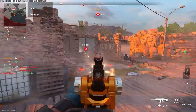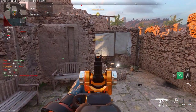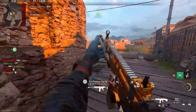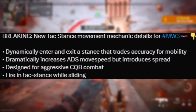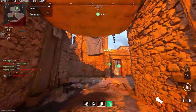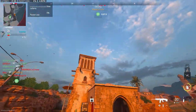By default, you fire in tag stance while sliding. So automatically, when sliding, you are going to be pulling your gun out at a canted position instead of your normal ADS or red dot. It is designed for aggressive CQB combat — basically for up-close-and-personal SMG players. If you're running and gunning, this will probably be best for you, or in CDL modes, ranked play.